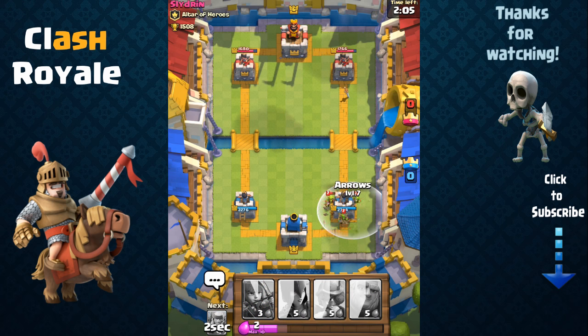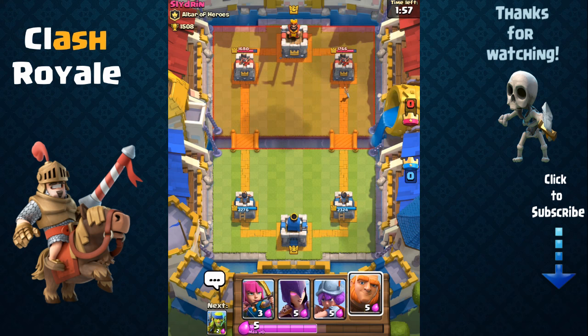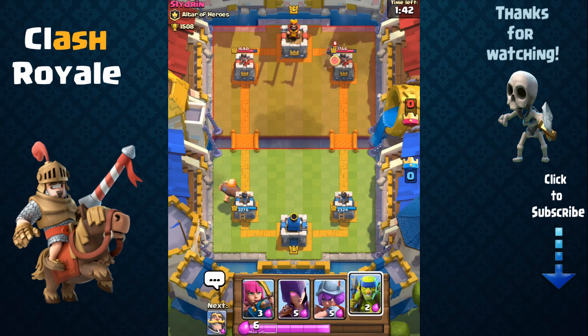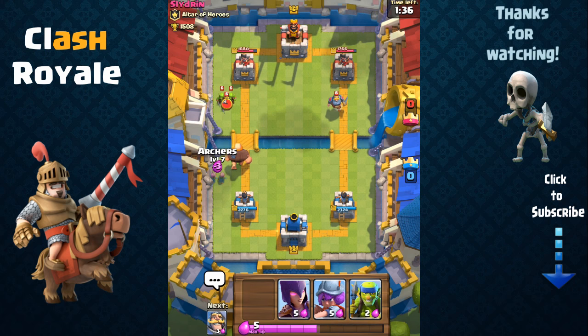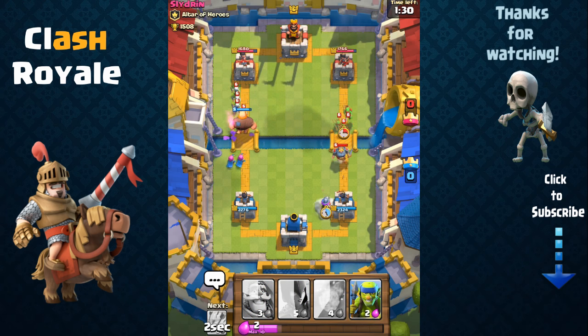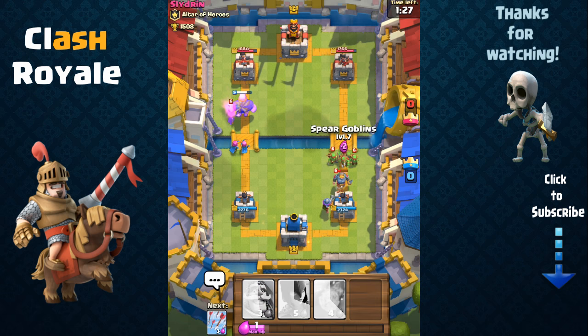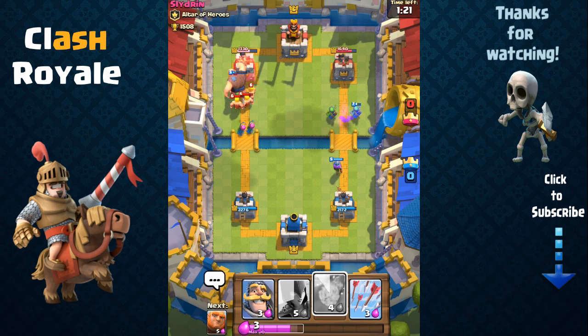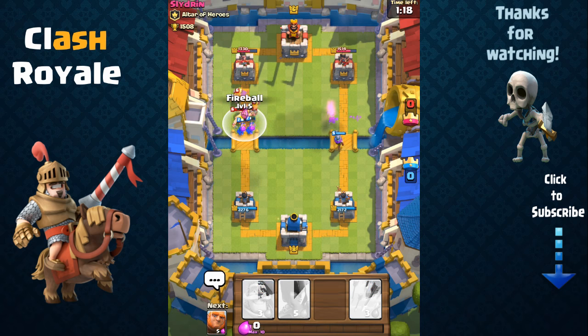He sends out a goblin barrel — just use arrows to take care of that. We're at the lead by a small margin and both towers are weakened, but the left tower is more weakened, so we're going to focus on that one first. Load up on elixir, place our giant, and he has a knight coming in — place low elixir troops on the left, use the musketeer on the right to remove that knight. He also sends out spear goblins and barbarians, but our giant still makes it through — fireball takes out those barbarians.